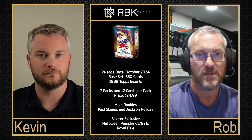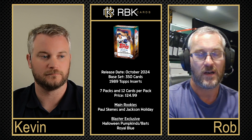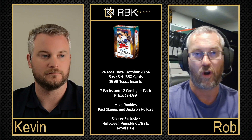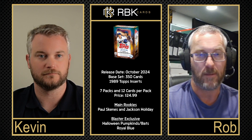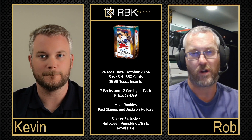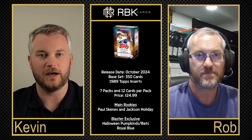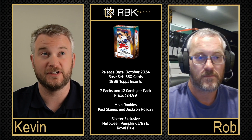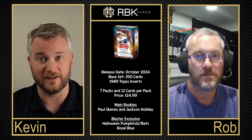There are seven packs per box with 12 cards per pack — a nice amount of cards. You're looking for your main rookies: Paul Skenes, Jackson Holiday, Jackson Merrill — those would be the big names. There are blaster-exclusive Halloween cards — bats, pumpkins — and royal blue exclusives. Also rare inserts of Heavy Lumber are another one to look for. This is also the first Jazz Chisholm Jr. in a Yankees uniform card.